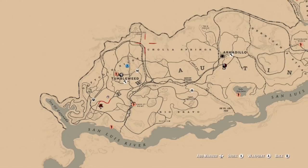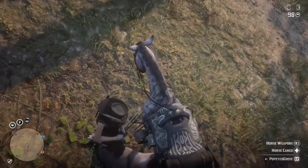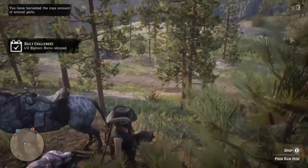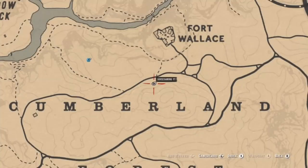The next place we're going to head to is a combination between Cumlin Forest and Valentine. Just in case you're looking to get your parasol mushrooms, the area I'm circling right there is where you can get them. You can find the bighorns up in the Cholla Springs area, although I prefer to go to the southern part of New Austin. Right there we have bighorn ram, bighorn sheep — it does not matter, it will count.